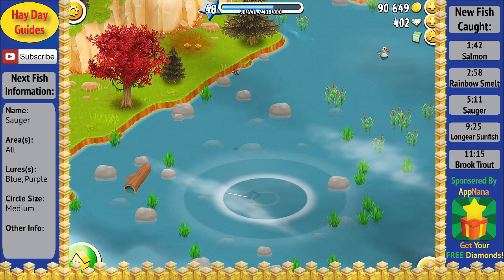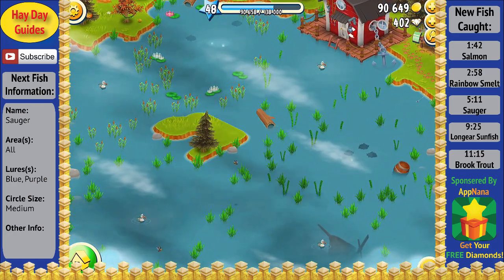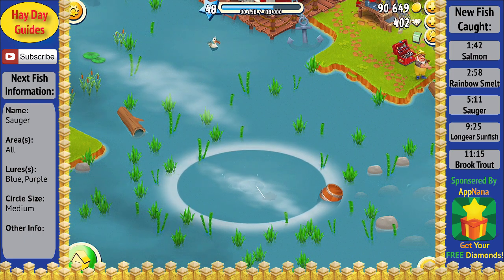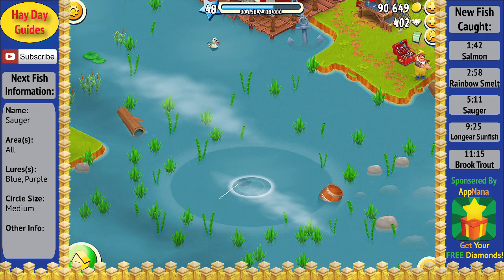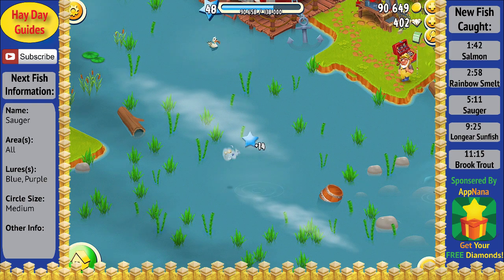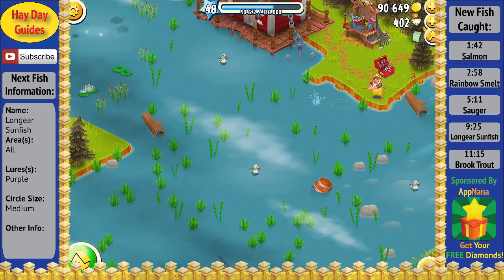At this point in the video I gave up going after just the blue lure fish and decided to try my luck with some purple lures since I wasn't getting any luck with the blues. So let's hope we get some better luck here with the purple lures. Looks like we got a fish on the line — it's not putting up too much of a fight, but there are a lot more fish we can catch with the purple lures. As we finally reel it in, we got another new fish, which is the sauger, which can actually be caught with both the blue and the purple lures.